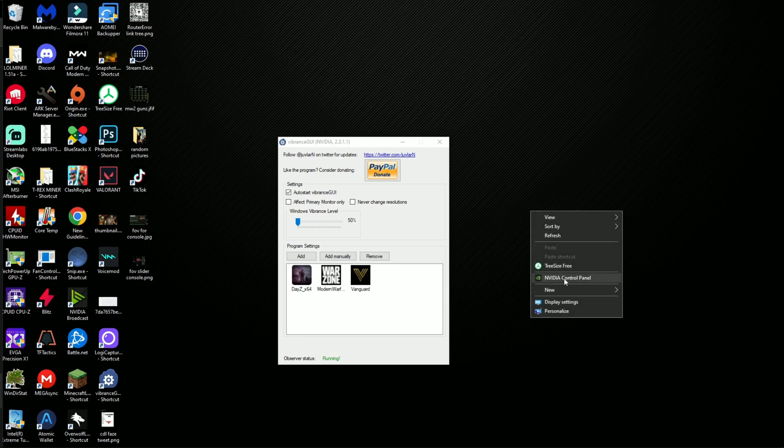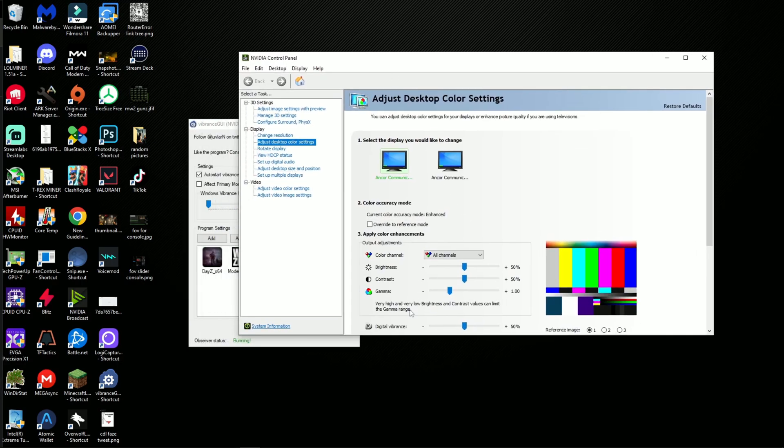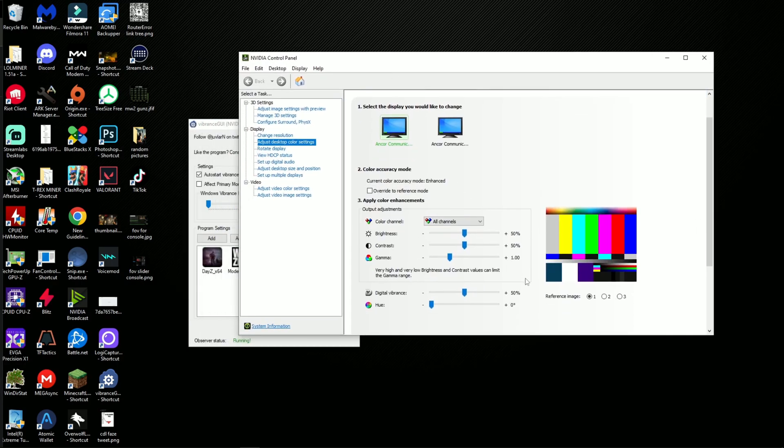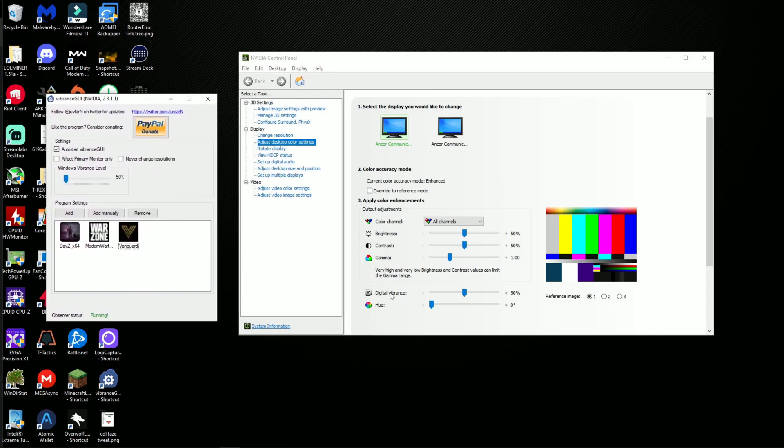For example, if you open up NVIDIA Control Panel, you can up the digital vibrance for the monitor you're on, but that will apply to everything on your monitor always. Vibrance GUI only allows the vibrance slider to go up on the specific application you set it to.